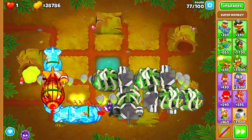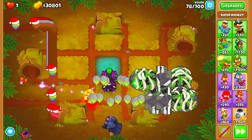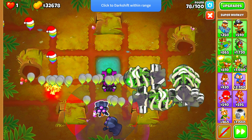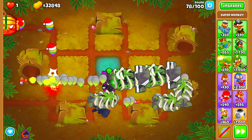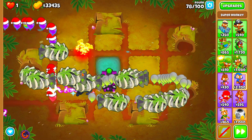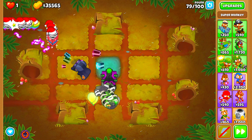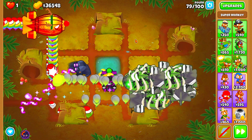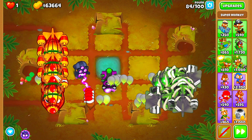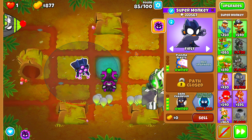We should be able to afford the Dark Champion probably around Round 85 or 86 — it shouldn't take us too long to upgrade him. Let's move our Prince of Darkness to a place where we have enough room to teleport him. The reason I teleport him down here is because the Super Monkey is a little bit of a chunky boy and I cannot move him from side to side that easily. We should have his teleportation up here in just one second — there we go. We'll put him back in the same exact position. We should be able to afford our Dark Champion here shortly, so I'm going to fast forward to that point.